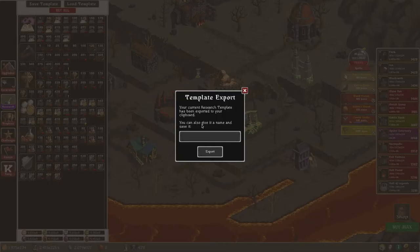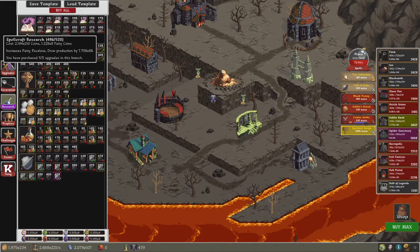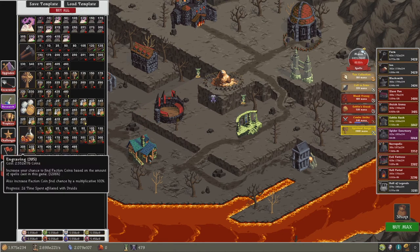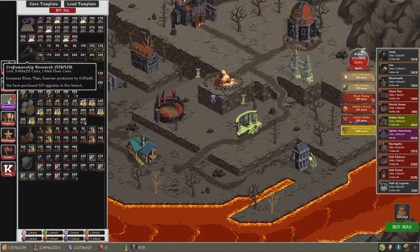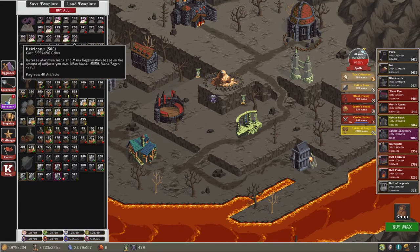I went into Load Template instead of Save Template. Okay, I probably made a bad decision because I didn't actually buy all these. So it goes to 528, and it looks like I'm going up to 528 and everything, so that's good. And there's a few researches I have unlocked, which is increase maximum mana and mana regen based on the amount of artifacts you own.